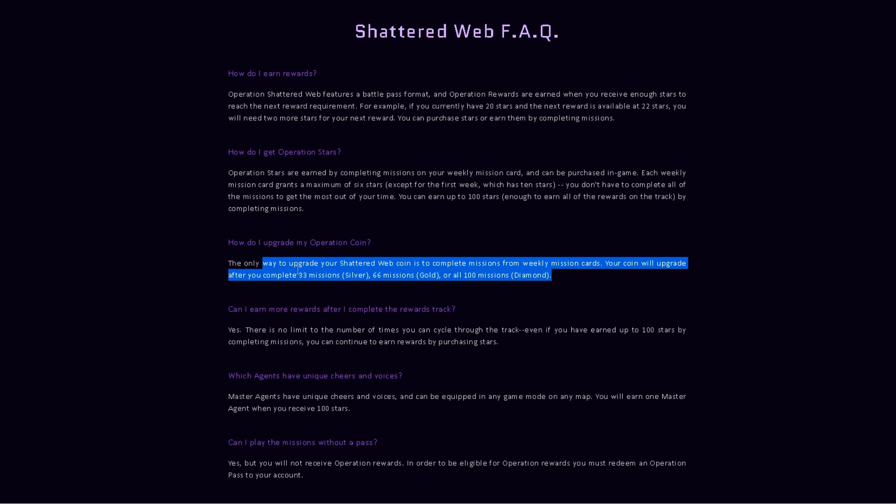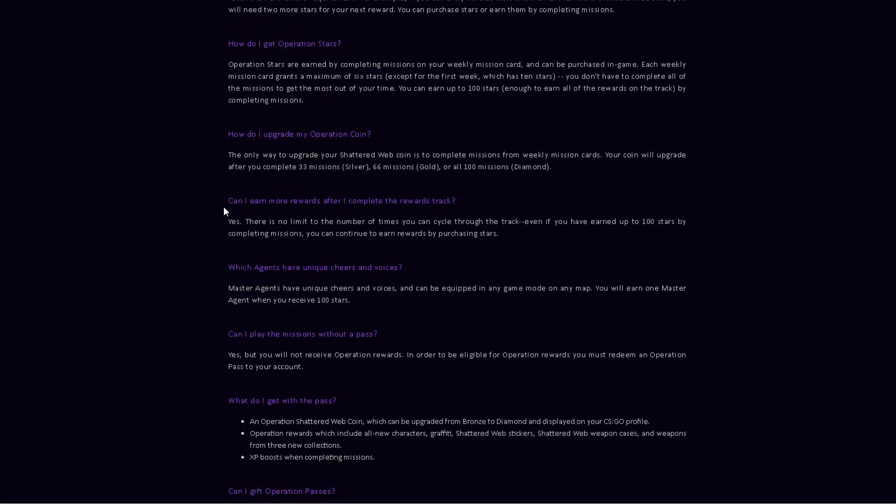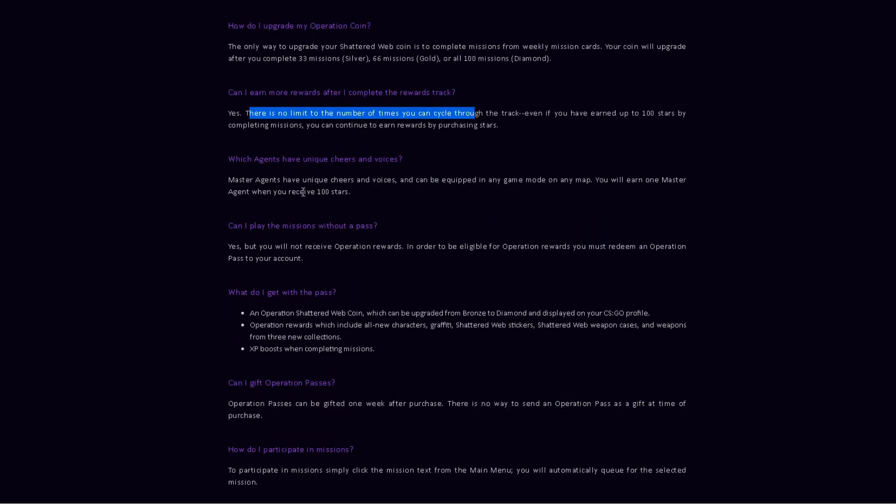Operation stars are earned by completing missions on your weekly mission card and can also be purchased in-game. Each weekly mission card grants a maximum of six stars, except for the first week which gives 10 stars. You can earn up to 100 stars total — enough to earn all rewards on the track by completing missions across 16 weeks.